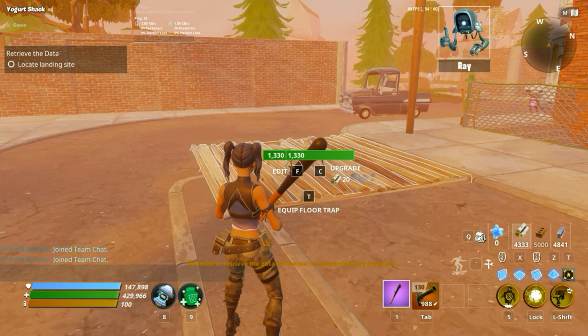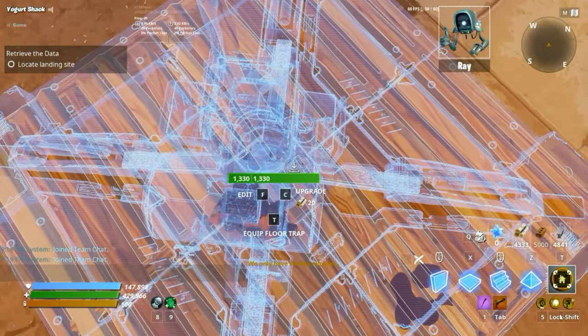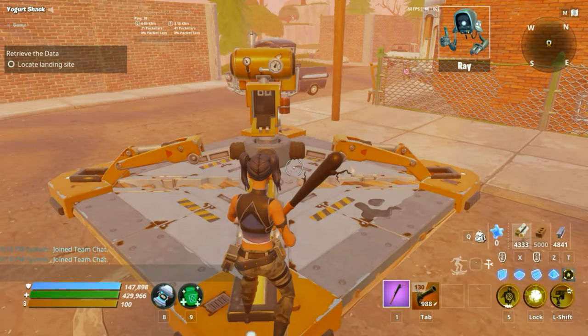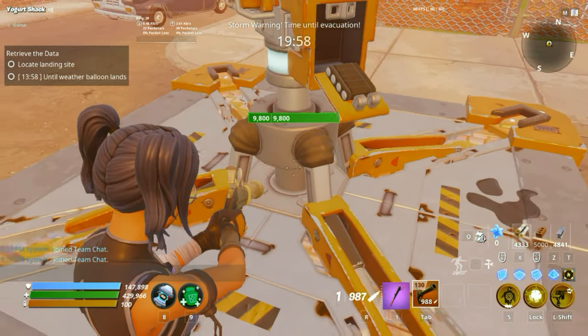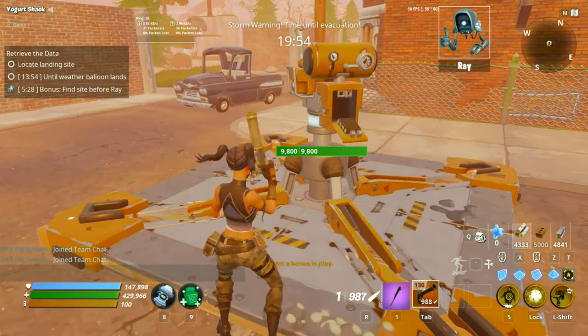Coming in at tip number two, when you put your base down as a constructor, if you stand inside of where you put the base, the animation of you placing does not occur, so you can save a little bit of time when building your base.